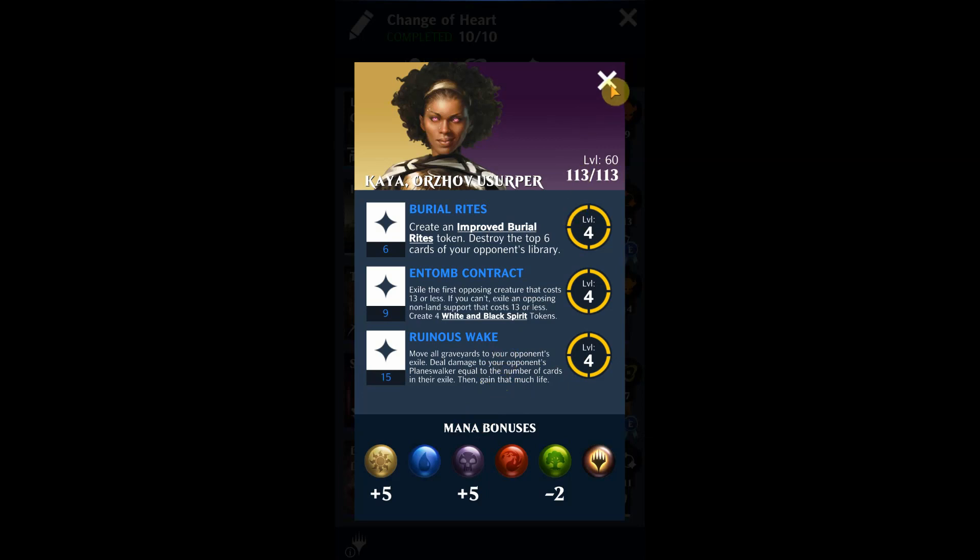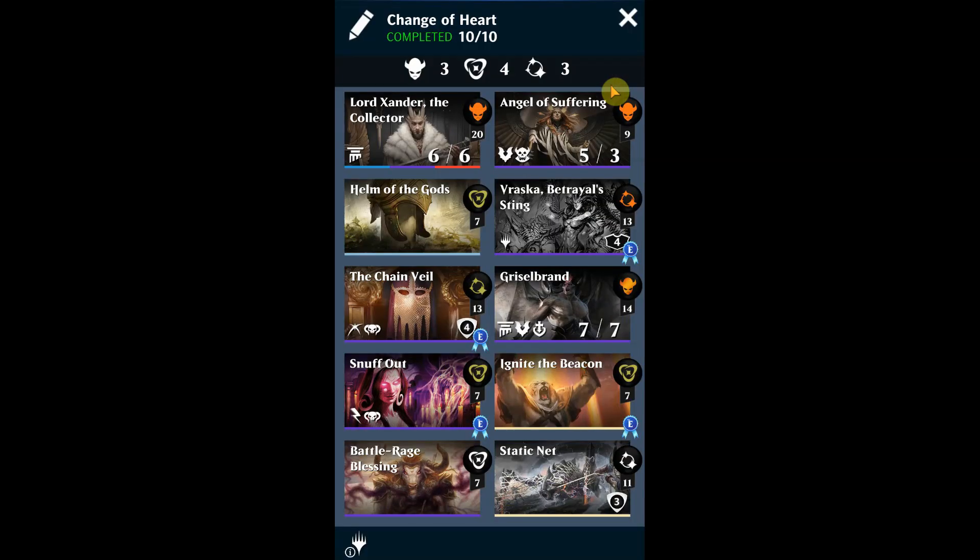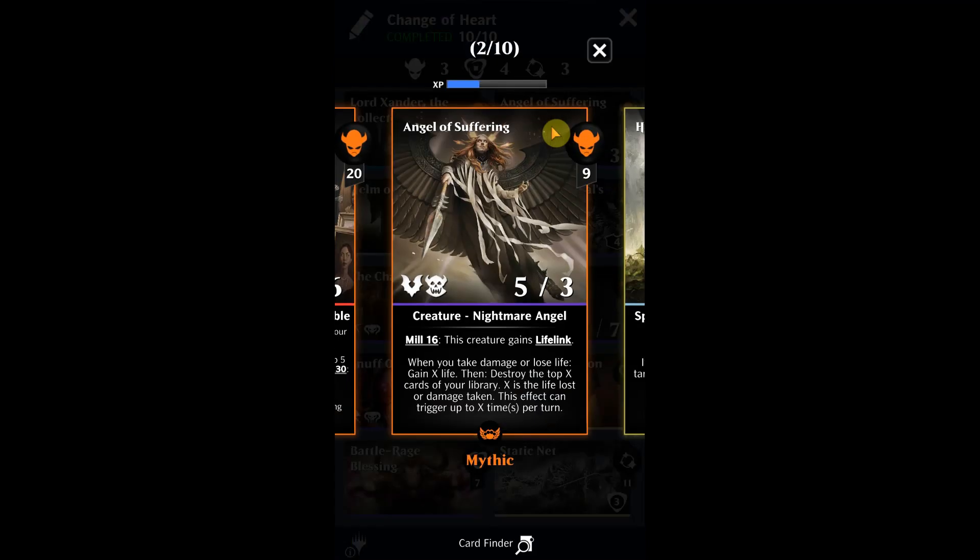We're going to try to get as many cards into that graveyard as possible, exile those cards, put them into the opponent's exile, and do a lot of damage to the opponent. One of the important cards here is Angel of Suffering. When you take damage or lose life, you gain X life, then destroy the top X cards of your library, where X is the life lost or damage taken.